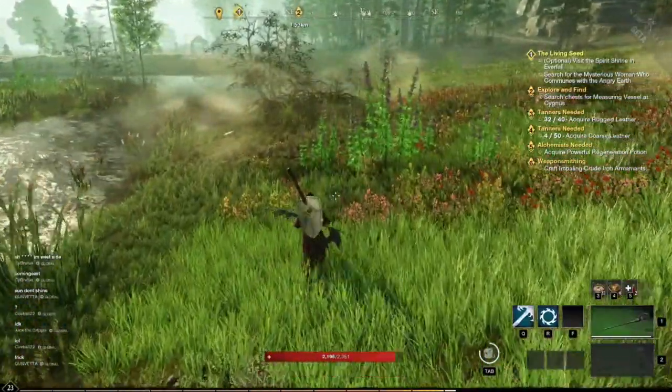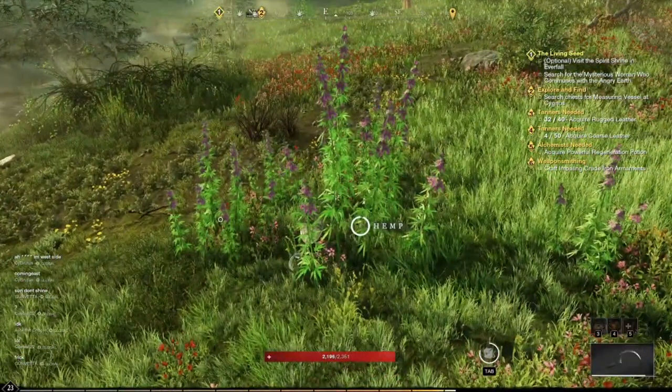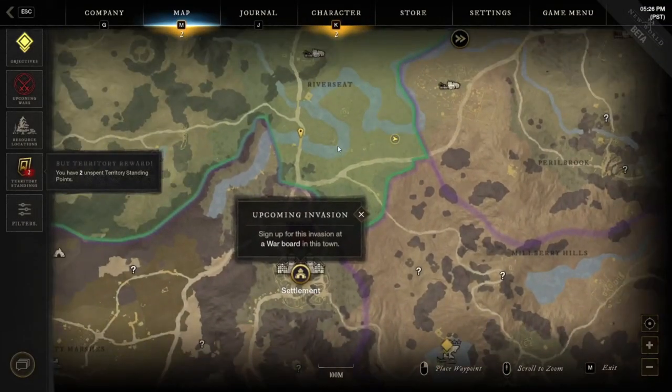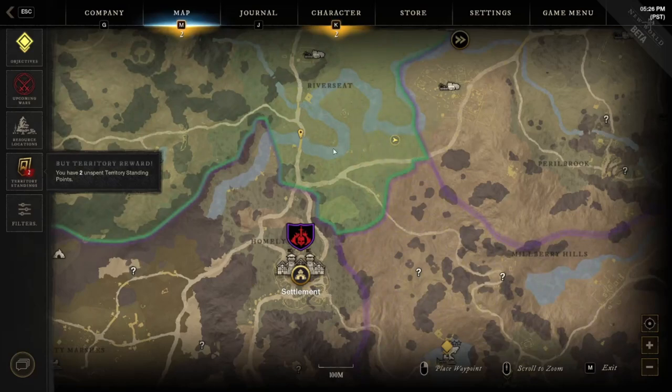Now just like all the other nodes in the game, hemp has big spawns. We're just south of the river right there, across the river. So there was the first one, there's the second one, and now we're on the third one.